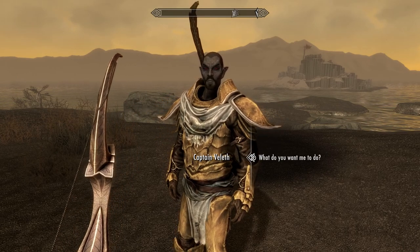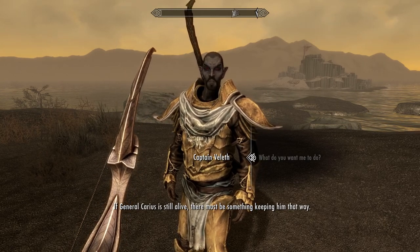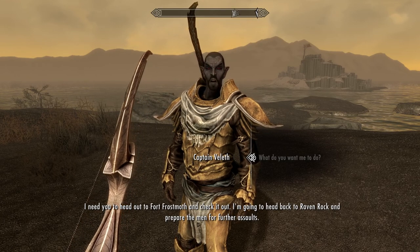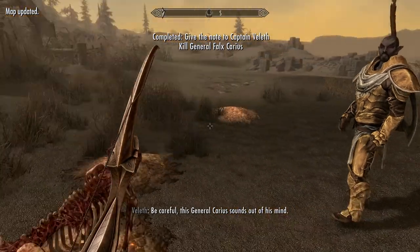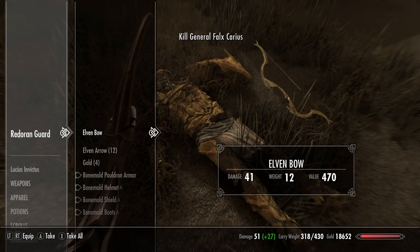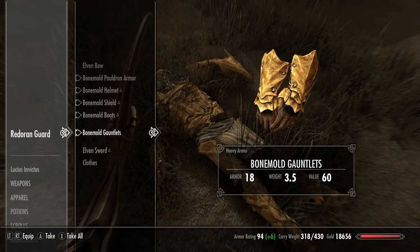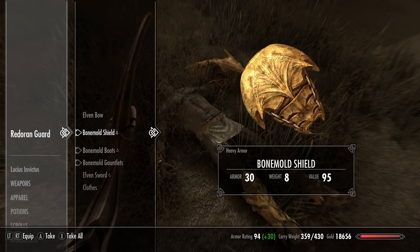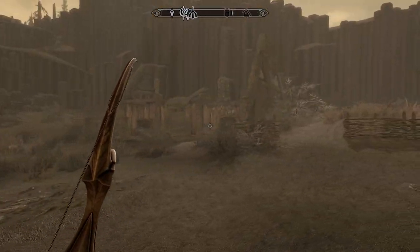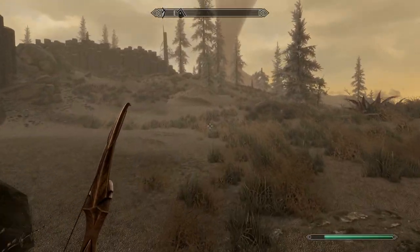So what do you want me to do from here? General Carius is still alive — there must be something keeping him that way. I need you to head out to Fort Frostmoth and check it out. I'm going to head back to Raven Rock and prepare the men for further assault. Sounds like a plan — me doing everything all on my own, I appreciate it. I want all of this armor except... yeah, it's heavy but it's a full set so I'm gonna take everything.